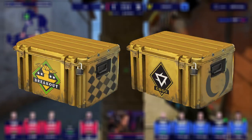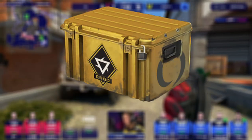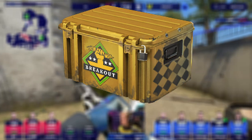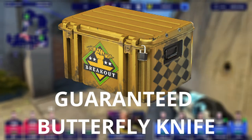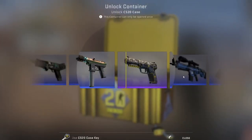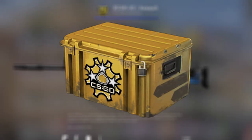So far, the two cases I've looked at have covered two different strategies. The Revolution Case is your safe pick across the board, and the Breakout Case ensures that when you hit a knife, it'll be a guaranteed banger. But what if you want the case with the biggest possible hit? High risk, high reward — that brings us to our third and final option, the Revolver Case.